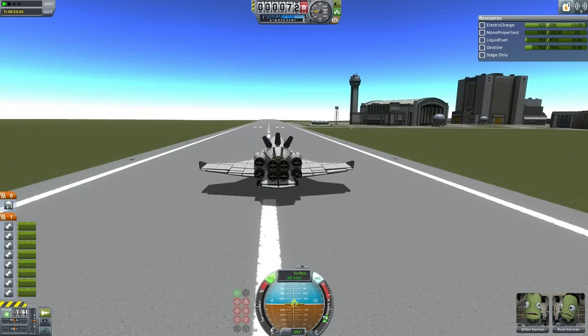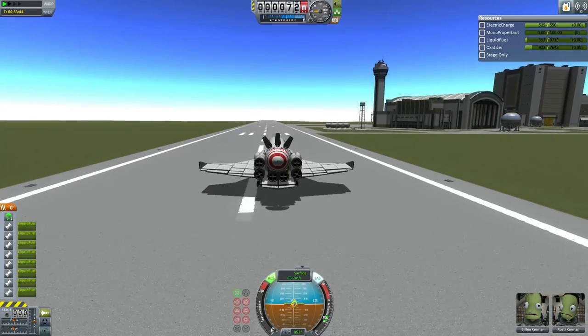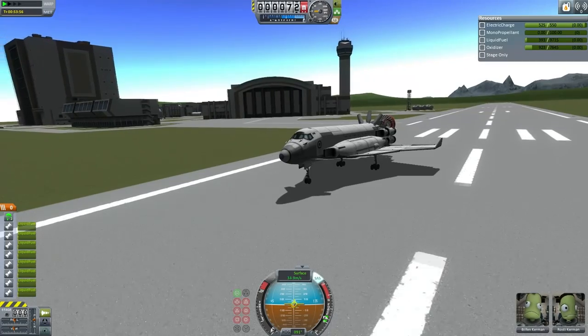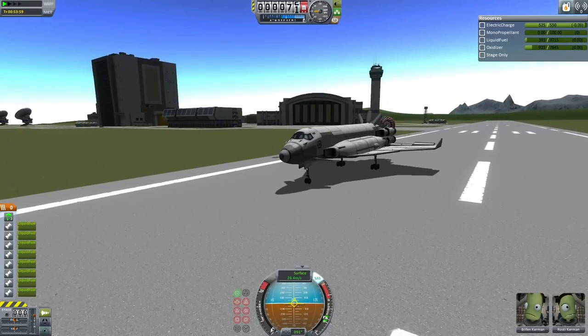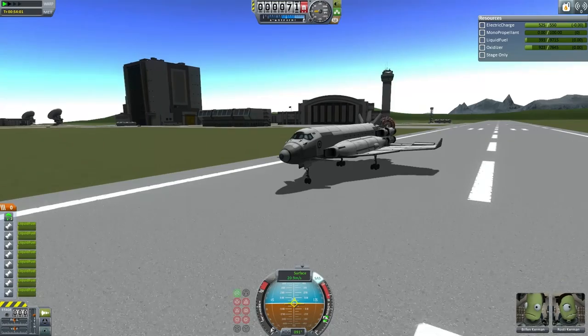Touchdown of Aquarius 1 on a successful mission. Drag chutes are out. Still fuel remaining — still a healthy margin. Its nose gear seems to be a little bit high, but it's settling down now. Rolling to a stop.